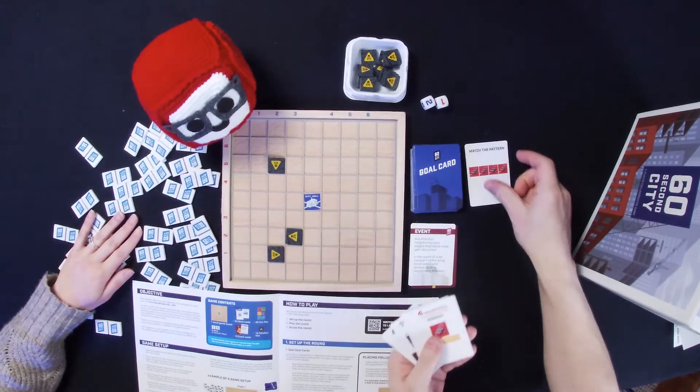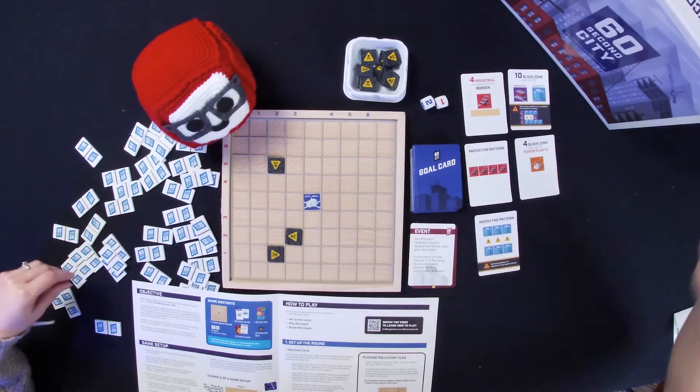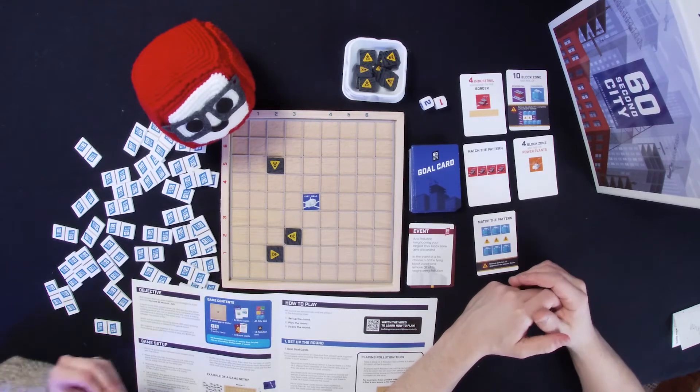Then you draw five goal cards, placed alongside the board for everyone to see. Then you strategize — my favorite part, not her favorite part. I appreciate strategy with the option of flexibility; he appreciates simply strategy. So when he doesn't pick the right thing he gets a little upset. Anyway, you strategize around these five different cards, and every round you'll have five goal cards.